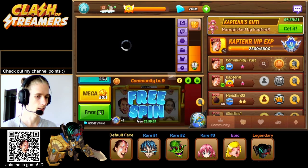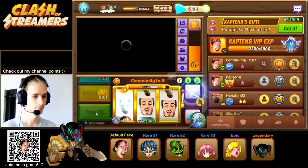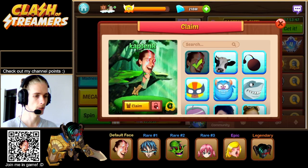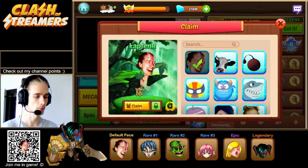Then we get to the free spins screen and take the free spins quickly, and claim a daily skin. You can lock one skin to make it faster — so we would always claim Captain R right now, for example.